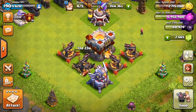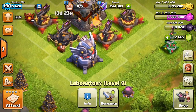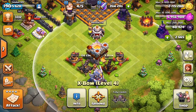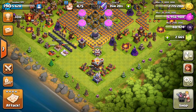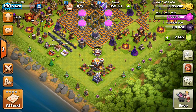We're back at base and that's going to be it for today. I don't know what we're going to do in the laboratory next — probably the goblins, but I'm not going to start it right now. I'm going to save the elixir. I'm really pumped about having these four max expos and the new level 5 valkyries — that's all we really need right now. I'm heading back tomorrow, guys. See you when I'm back in the states — peace!